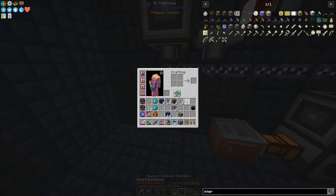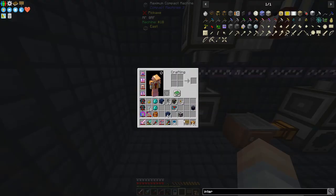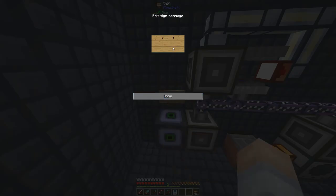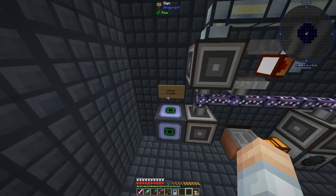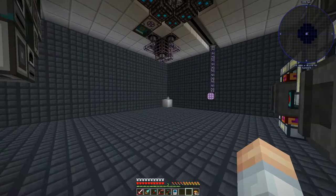We'll take the compact machine and put it right there, and make sure we put the sign back on it - 'wither grinder'. And then we'll need to make a recipe. We can't do that over here.